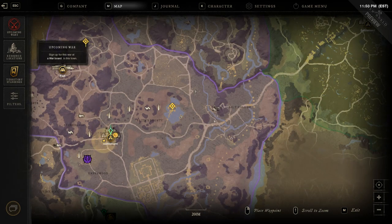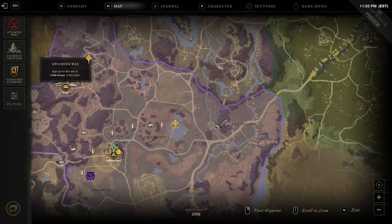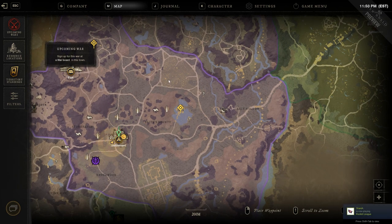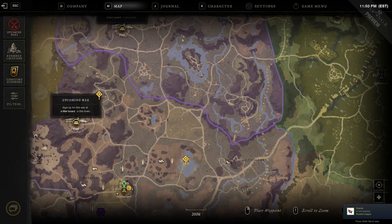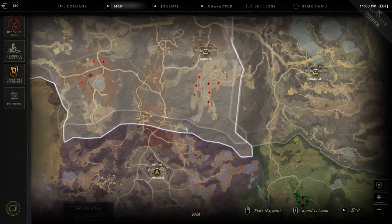There are going to be Corrupted Portals starting at about level 20-25 that you can do with buddies, and you can get some good XP and definitely some good drops. At the moment on my map I'm only seeing a few of these, so I'll show you them real quick.